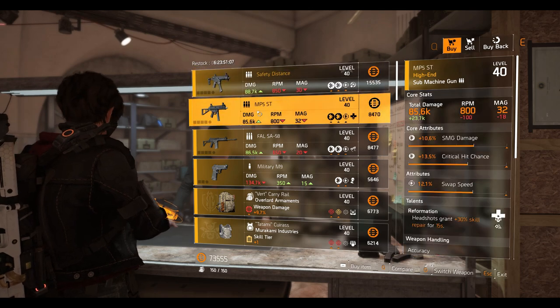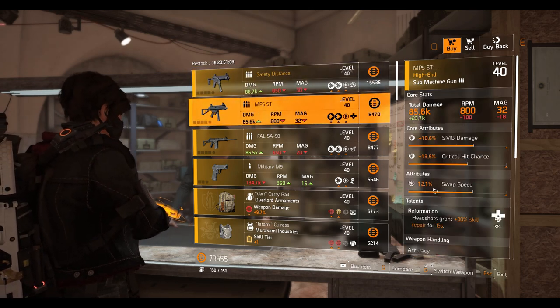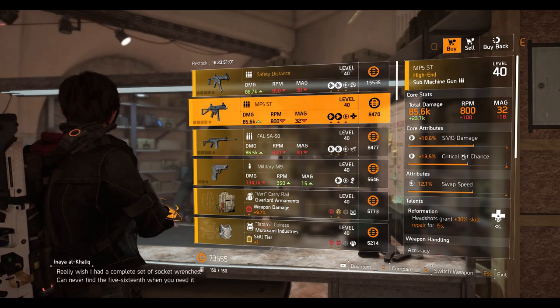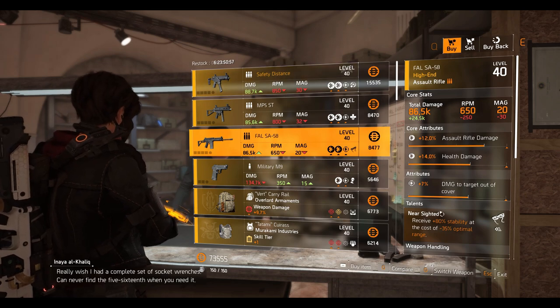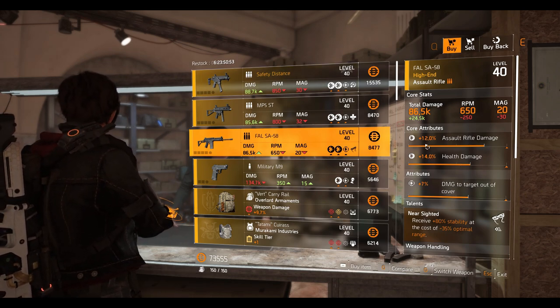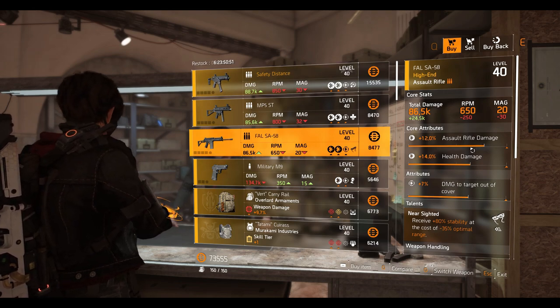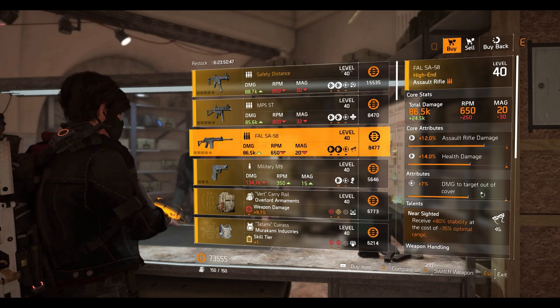Next we have the MP5 ST SMG with a Reformation talent — swap speed of 12.1%, 13.5% crit chance, and 10.6% SMG damage. Then the Fall assault rifle with Nearsighted talent: 7% damage to target out of cover, 14% health damage, and 12% assault rifle damage. I would say you could actually give this a go — it's not high in terms of attributes but it's a pretty decent roll, and the Fall assault rifle is a really good weapon.